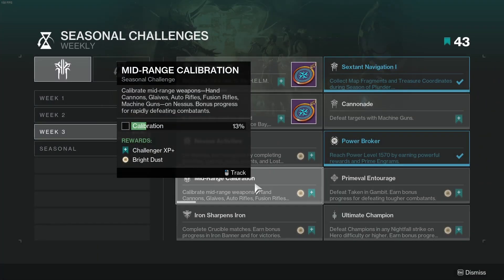Challenge number 7 is Midrange Calibration. On Nessus, calibrate hand cannons, glaives, auto rifles, fusion rifles, and machine guns. Rapidly defeating enemies gives you more progress.